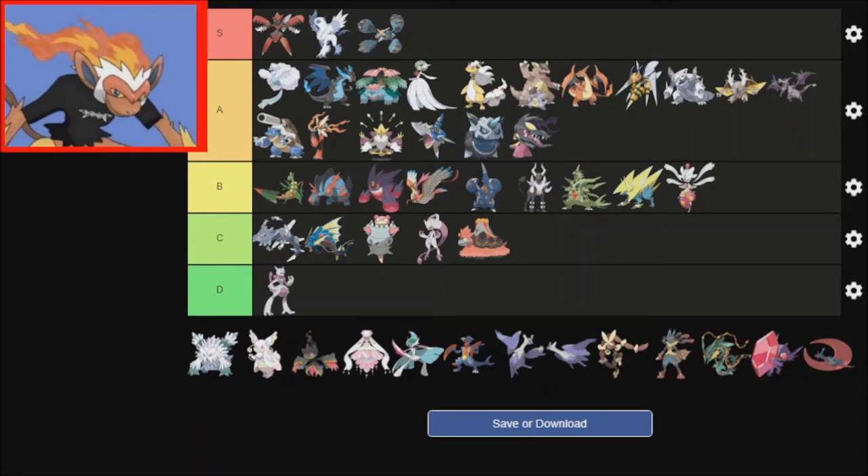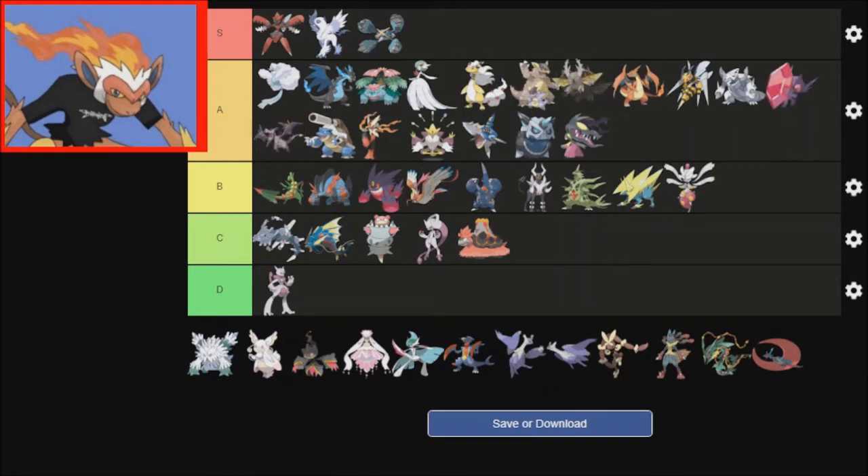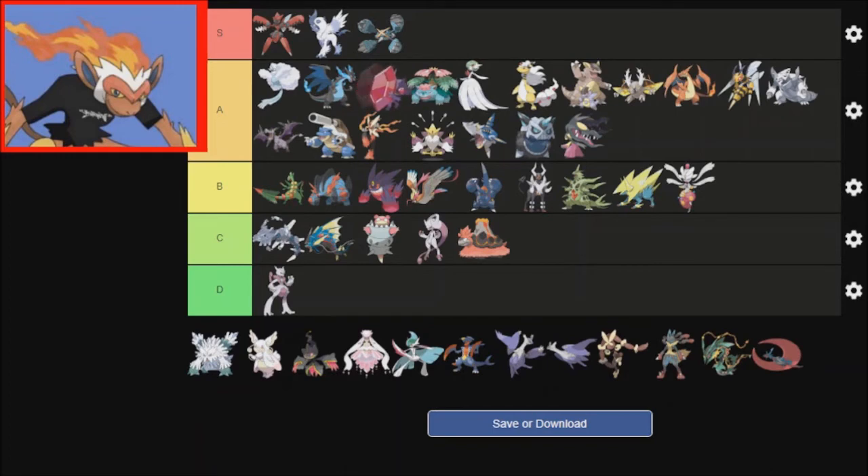Sableye — it's actually really cool. I love the design of it, I love how it has a giant gem. I think I'll put it there, because as far as I know, the way that Mega Sableye is run is just more defensive and bulky, which has never been my style. And then Camerupt — another goofy one, but I do kind of like it. So I'm putting it in C tier.